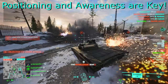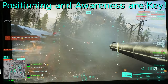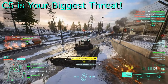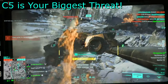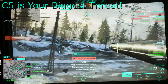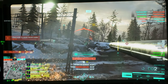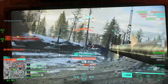Positioning and awareness are the name of the game when driving these tanks. Every class other than support can and likely is planning on getting you. Because of your speed and clunkiness, C5 is going to be what gets you the most. I don't think it's a stretch to say that most of the Battlefield 2042 community has become dependent on using C5 to deal with vehicles. It has all you need to instantly kill a single vehicle that gets close to you without much effort, skill, or reliance on your teammates.